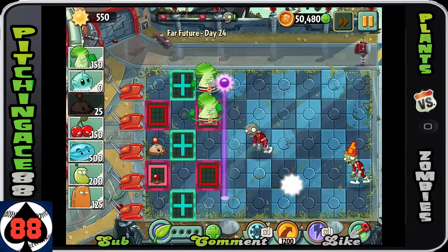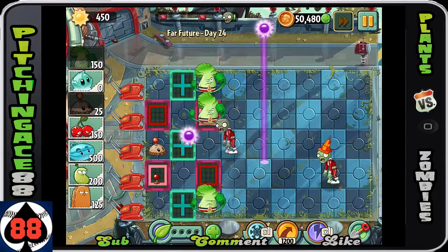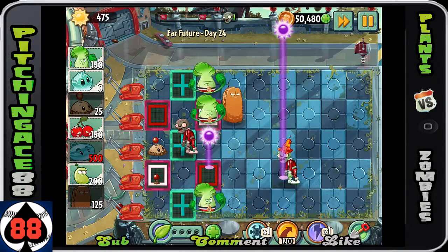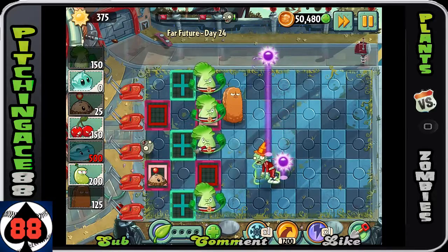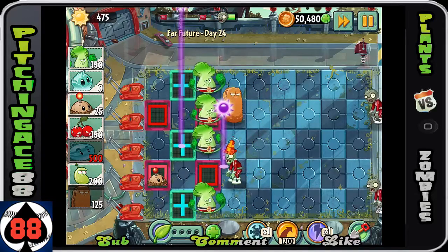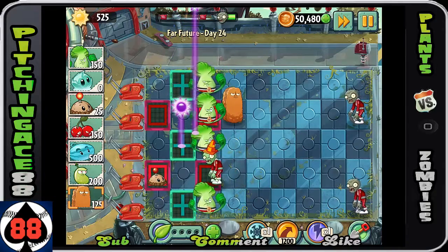Resources here: put the Bonk Choys in the third row, Tall Nuts in front of them, Laser Beams on the very back row, and then Winter Melons — if you have enough sun — in the blue-tiled rows. I'm using time to allow us to gather as much sun as possible.